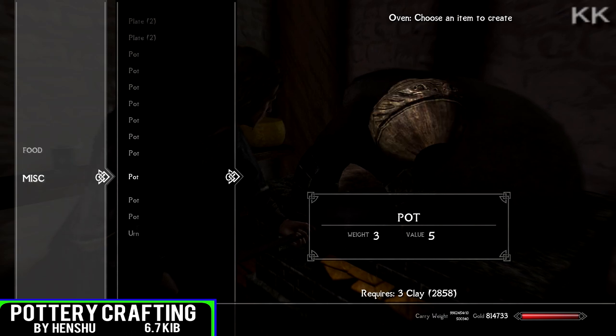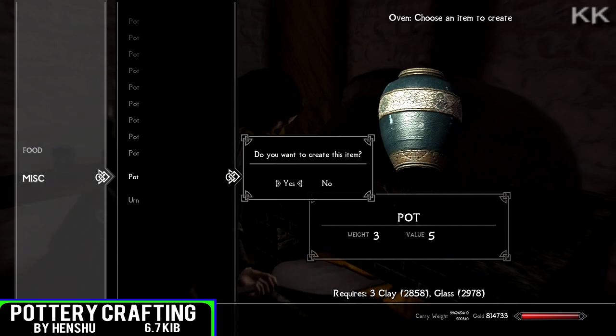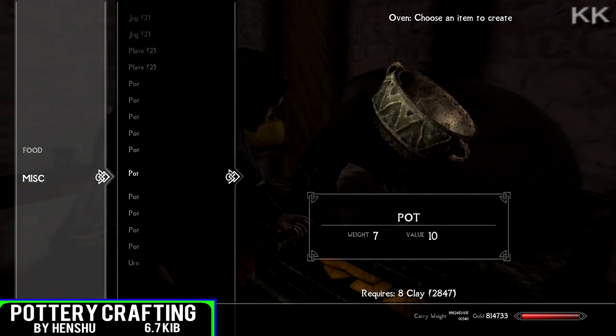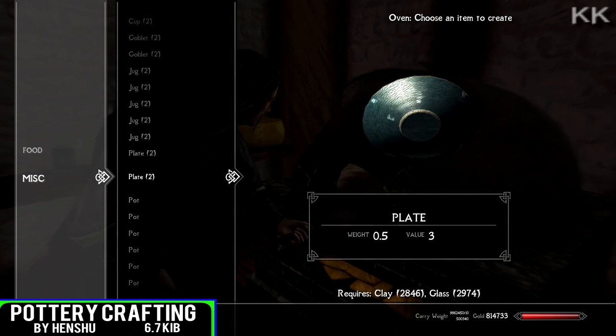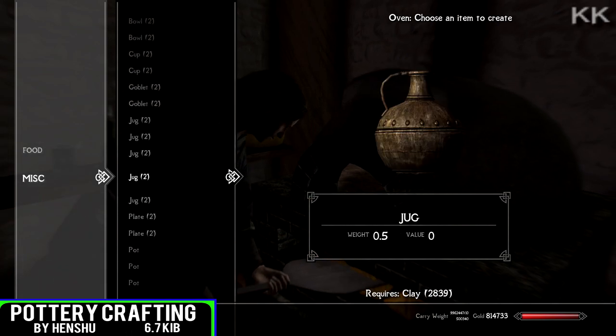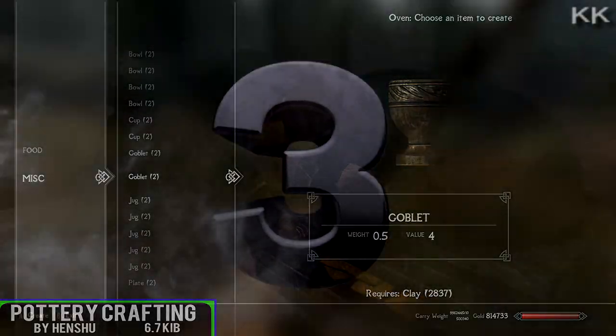So if your table within your player home is looking a little bit lackluster, maybe your bedside cabinet would love a beautiful jug or something nicely sculptured. It's nice to see a basic element from the vanilla base game turned into what it should have been — a crafting mechanic within the base game.